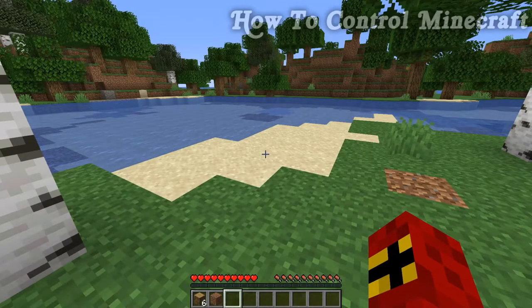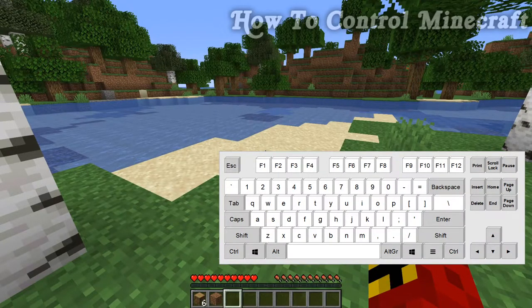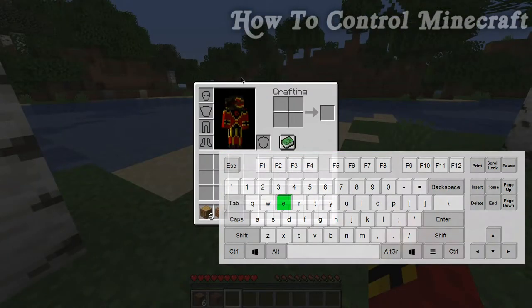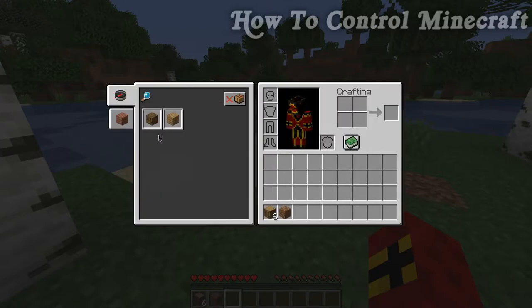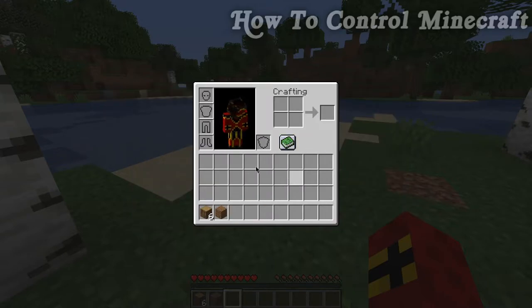To craft in this game, press the E key to bring up the inventory interface. You may have the recipe book open on the side — if not, just left-click it. To move anything within this window, all you need to do is left-click. Left-clicking will place items pretty much anywhere you want.